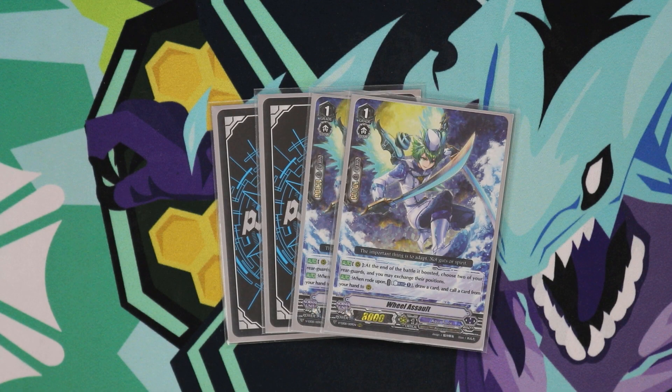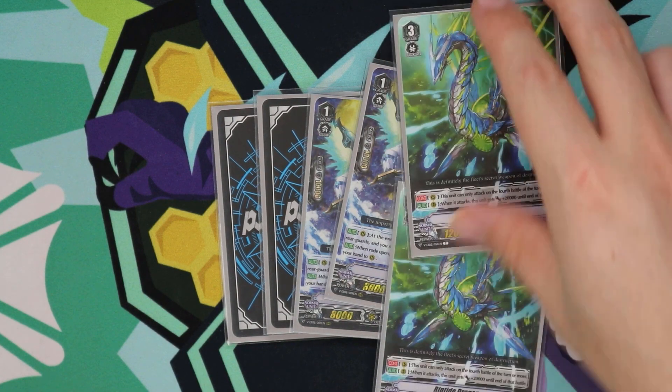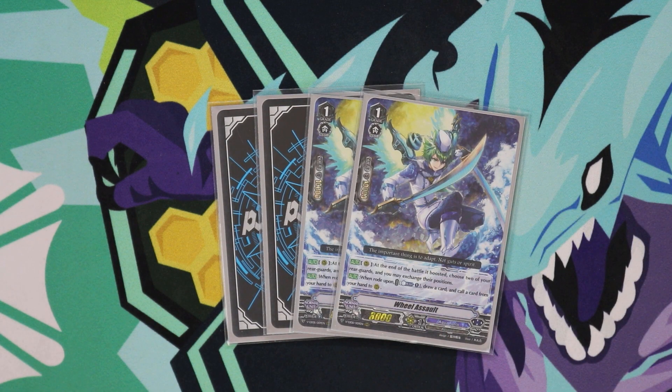To finish off our grade ones, we run four Wheel Assault. He's our target ride for grade one — we always want to ride him if possible, because being able to cheat a Riptide onto the field is just too good. We draw a card and then call, so it's not a plus one but it's not a minus one either — you just get the card back, which means you're getting a free unit basically. His second skill is also good because when he's done boosting something, you can switch the position of two rear guards. So if you have a double Riptide column, that Riptide in the back row can now be switched into an Excel circle with the right setup, making your turns even more deadly.